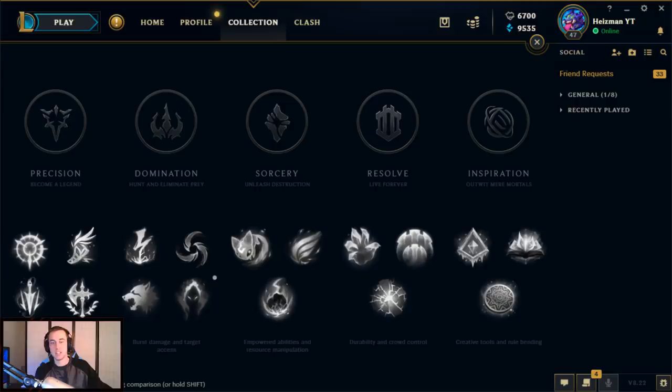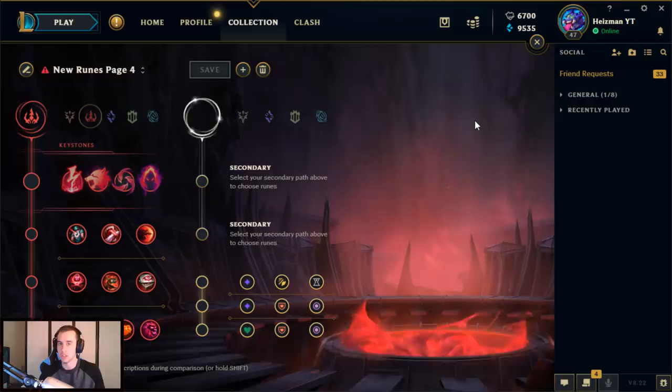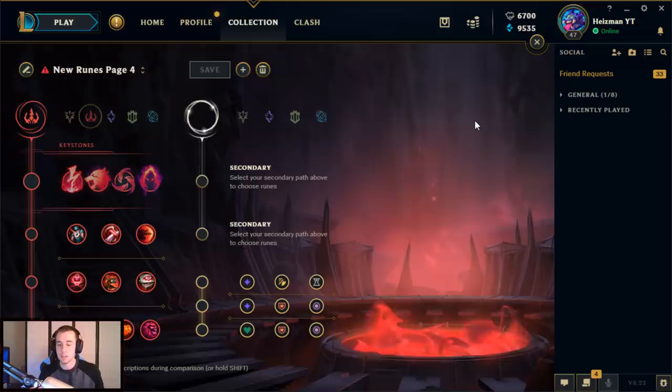Hey guys, what is going on and welcome to another video. Today we're on the PBE servers, trying out some of the Season 9 changes that are now live on the PBE. We're going to be focusing on what I think is going to be best for Lee Sin, at least thus far. Then we're going to hop into a game and try it out. Without further ado, I just want to first make the rune page, talk about the rune page, the changes, and what you should expect as a Lee Sin player moving forward into the next season.